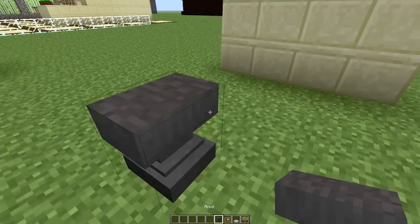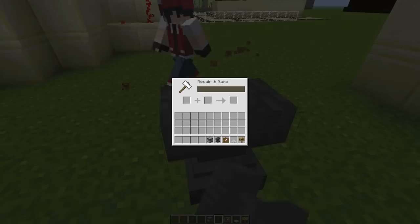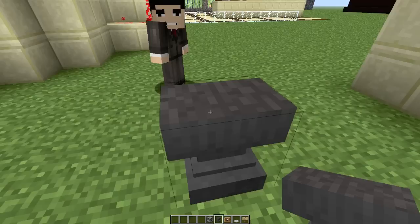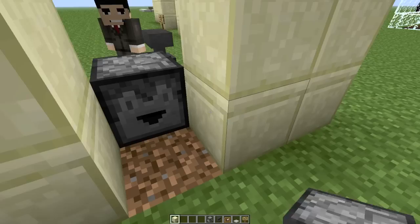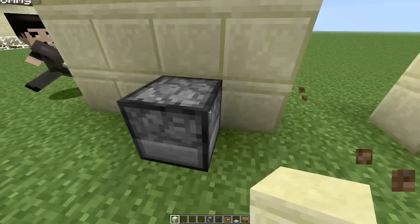Those are the cabinets. When you want to build your cabinets, place down an anvil, get a dropper, put the dropper in the anvil, and rename it 'cabinet.' When you place it down, you want to make sure that the cabinet is facing towards the side you don't want to see, that way you don't see the dropper side.